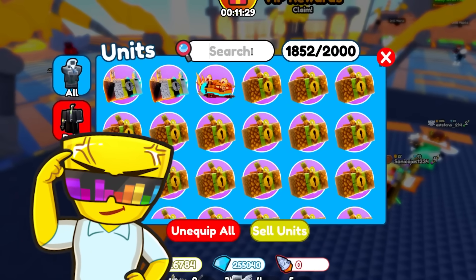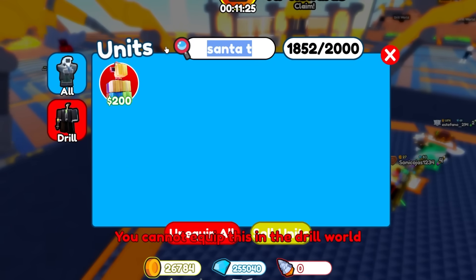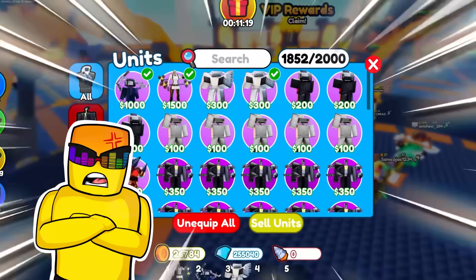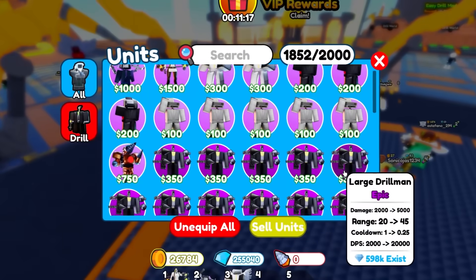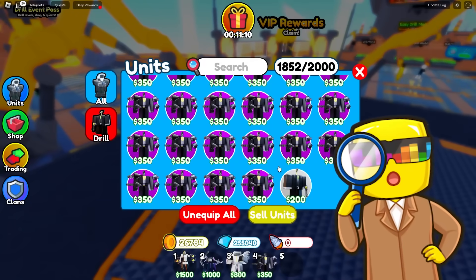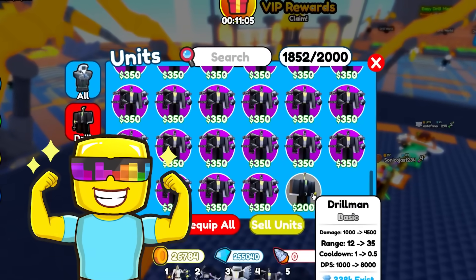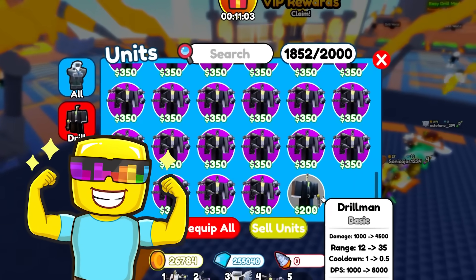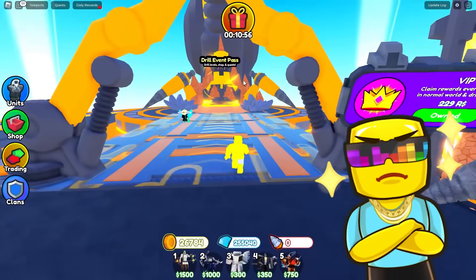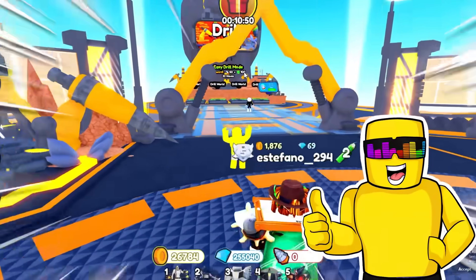Anyways, I'm also gonna deploy a Classic Santa because I don't want to risk losing. Wait — you cannot equip this in Drill World? Are you serious? You can only use the Drill Towers here? This is actually gonna be a lot harder. Do I bring in the Titan Drill Man? Or the Classic Basic Drill? This thing is actually bonkers given the fact that it's a new basic unit. I'm gonna use the Classic Titan — our squad is ready. We're gonna go and battle up against Drill World. Let's cook.